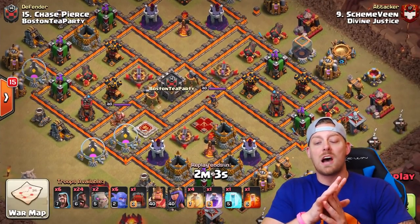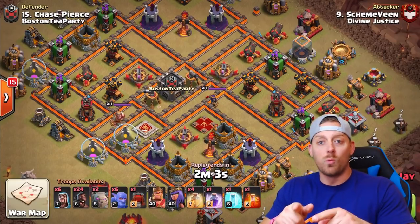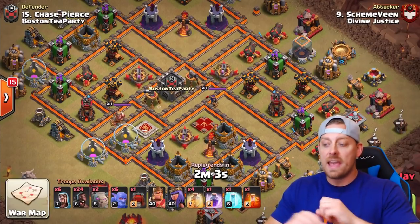we're going in with 6 wizards, 24 hogs, 2 golems, 6 bowlers that are already cooked up. We have the wall wrecker, and inside are actually Valkyries, max level heroes, 4 heal, 1 rage, 1 freeze, and 1 poison.